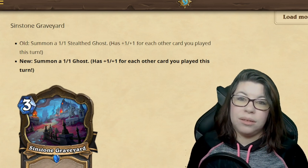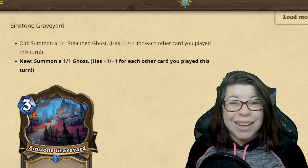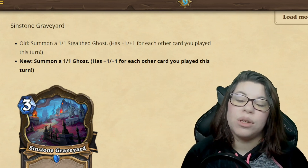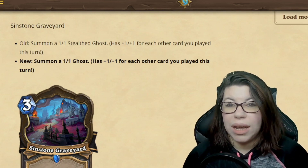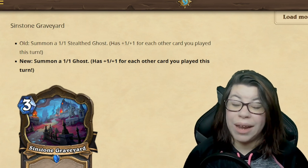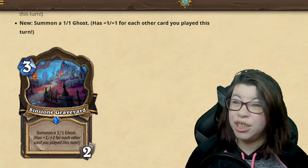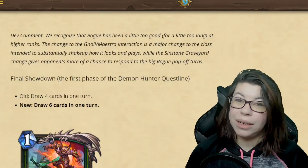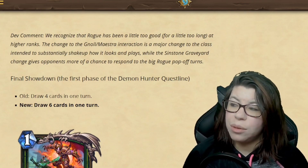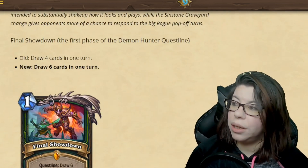If a Rogue is still able to get an 8-8, 10-10, or 11-11 on the board and you as the opponent can't do anything with that, it's still going to be the same result. But removing that stealth will give a lot more classes the opportunity to answer or stall that minion from hitting face. These do seem like huge changes to Rogue. I think there's still going to be some Rogue decks that do pretty well, but at least maybe we can start answering their turns.